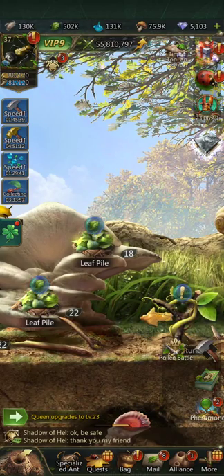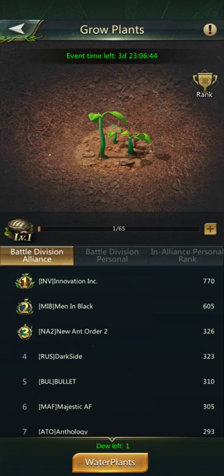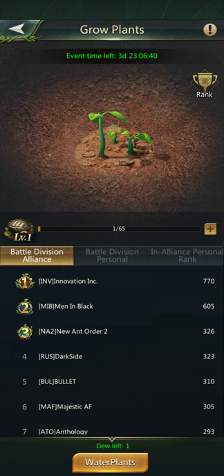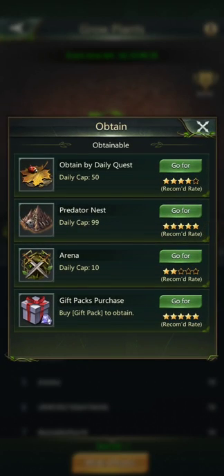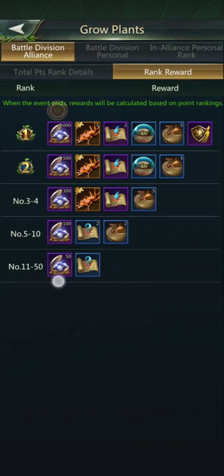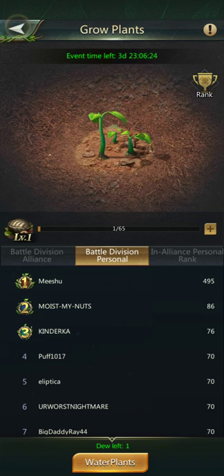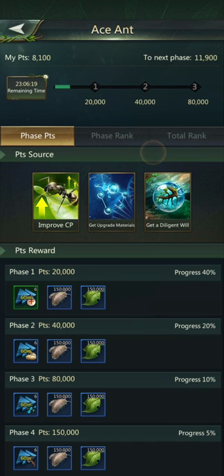Let's skip over to the event page. There's a holiday event — I've never seen this one before. It's not telling me the rewards right away, but here we go — rank reward. Of course you get free diamonds and free upgrades and things like that. Almost every event will reward you with diamonds.